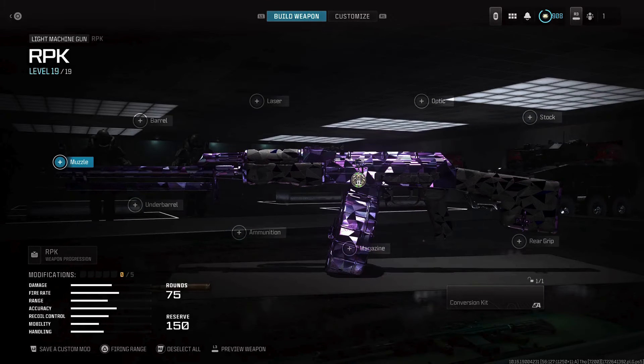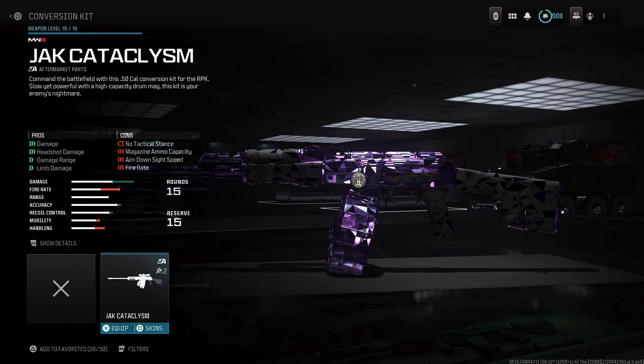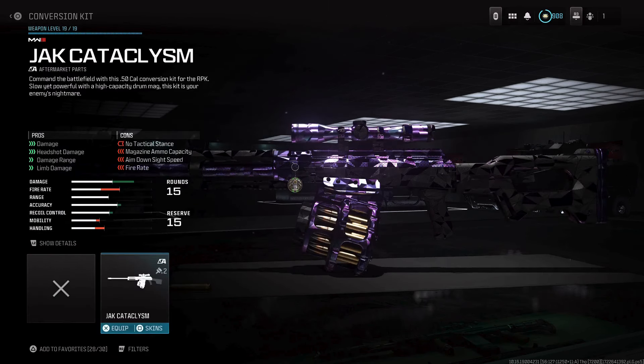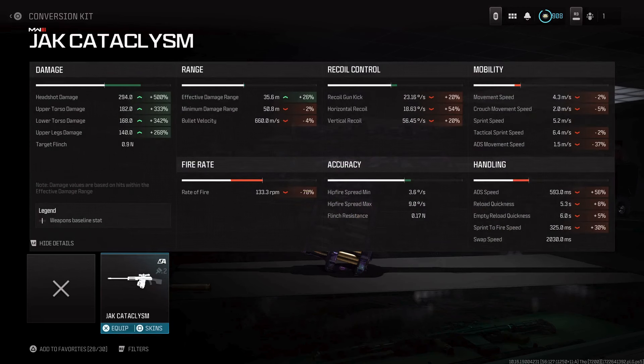For the most broken RPK class setup that will be nerfed soon, you wanna start out with the conversion kit. Add the Jack Cataclysm kit — this converts it from a Soul Rifle LMG to a 50 cal weapon, improving damage range. You can see it improves upper, lower, and upper leg damage range significantly.